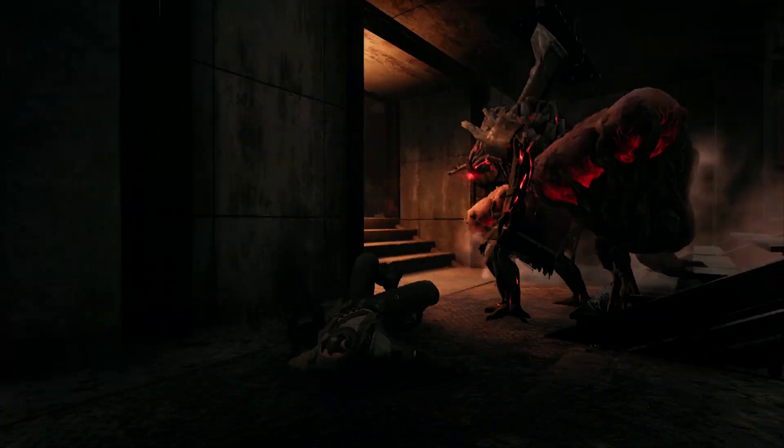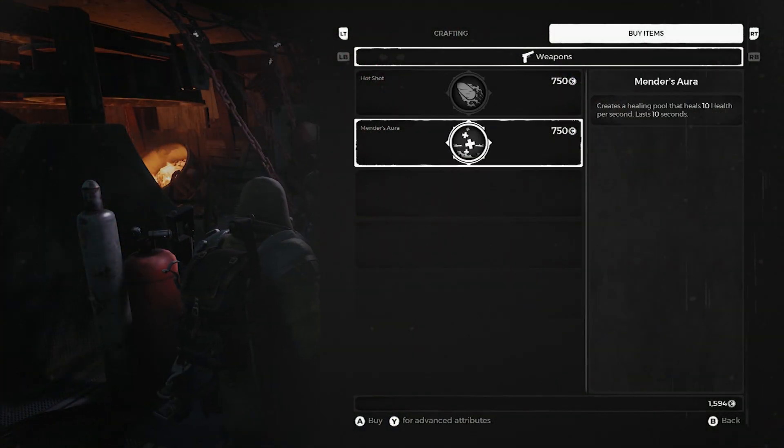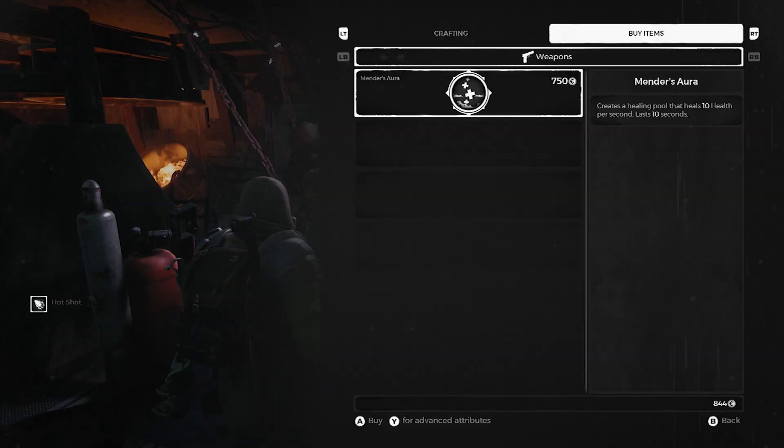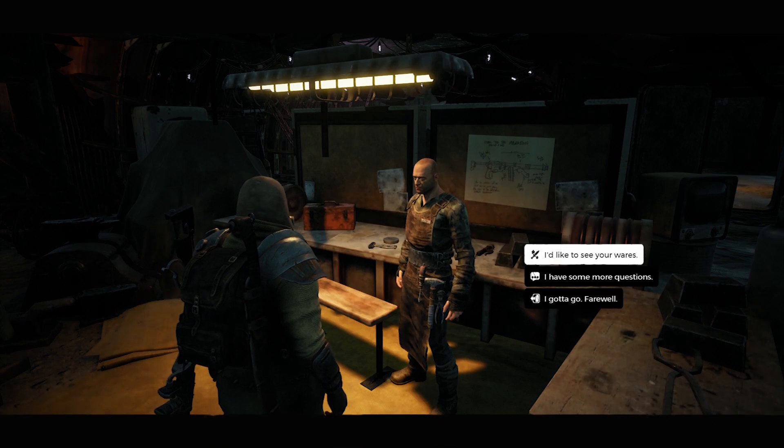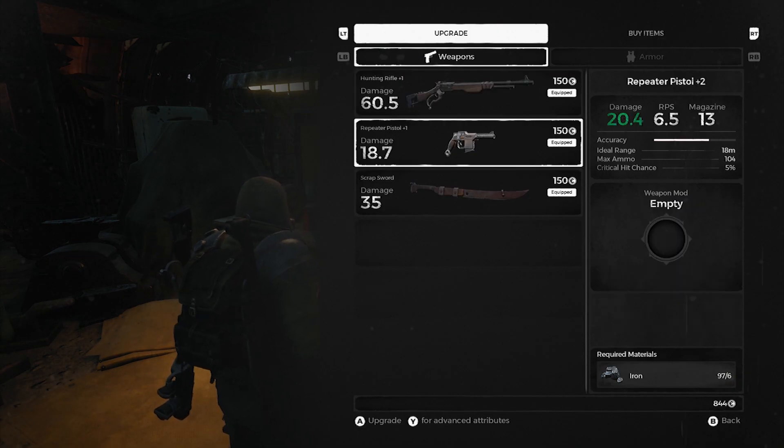don't forget to upgrade your current gear and buy the fire mod from a cape. By now you should have enough scraps to afford these, and if not, it'll be a rough go. I'm using a hunter equipped with a rifle, and I equip the fire mod to my secondary weapon, which is a handgun.